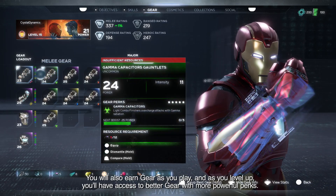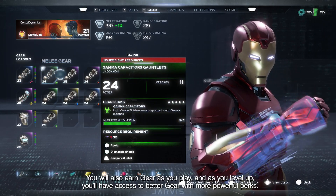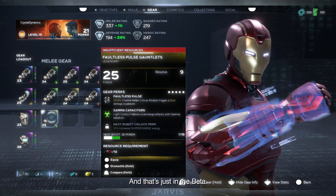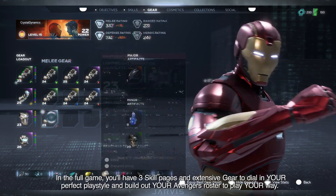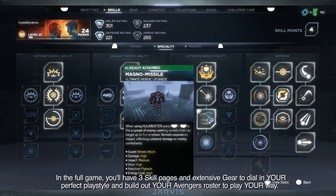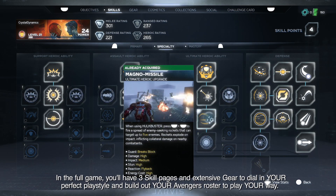You will also earn gear as you play, and as you level up, you'll have access to better gear with more powerful perks — and that is just in the beta. In the full game, you have three skill pages and extensive gear to dial in your perfect play style, and build out your Avengers roster to play your way.